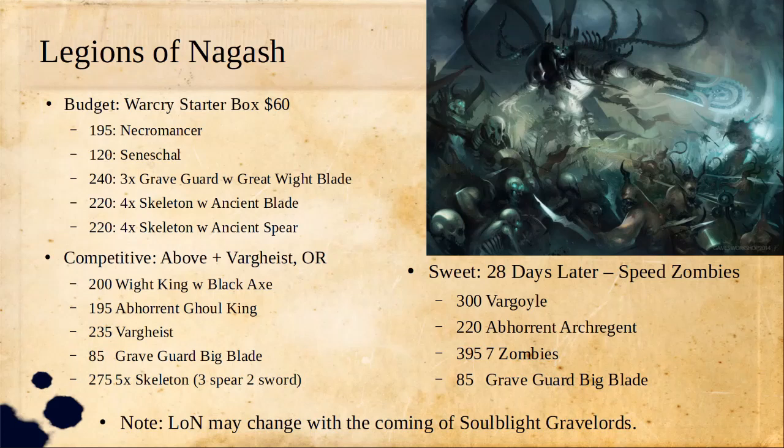The box only comes with two of the Great Blades for those Graveguards, so you will want to convert one. But if you don't have any extra swords — say this is your first purchase in miniatures games — running one of your Graveguard with a shield is going to be fine. The split between swords and spears for your skeletons: the blades do more damage and the spears are really good with range too, holding people off and stopping them from hitting you back, so you want to split them up a little bit.